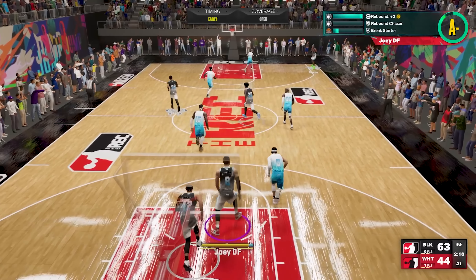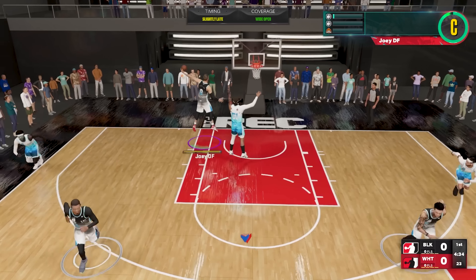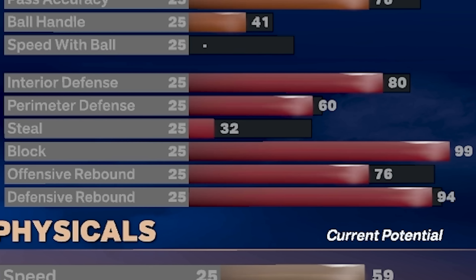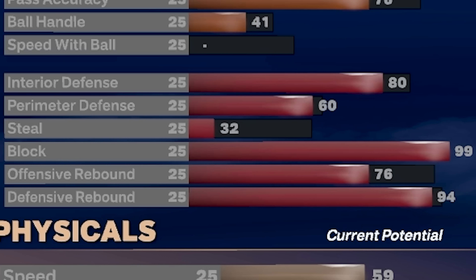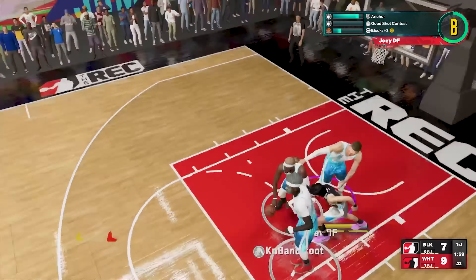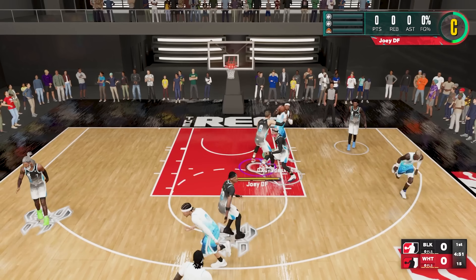Moving on to the playmaking — this will be quick. We're going to get a 76 pass accuracy, which is enough for Break Starter on gold as well as the LeBron James pass style. Even if you don't make this build, let me be very clear: if you make a big man build, I highly recommend you go no lower than a 76 pass accuracy. The amount of cross-court steamers you can throw on the fast break is absolutely insane — all the way across the court, no problem.